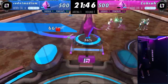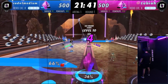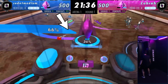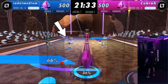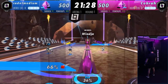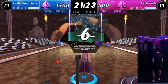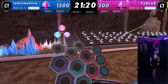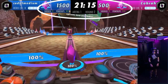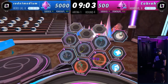The more reps you do, the more damage you deal. In my heads-up display it says Base Damage with a green bar — as I do more reps that bar fills and turns yellow, doing more and more damage. Boom — we took out their crystal! The round resets and the countdown begins. I now have 1,500 points to Cobra's 500, so I'm in the lead.